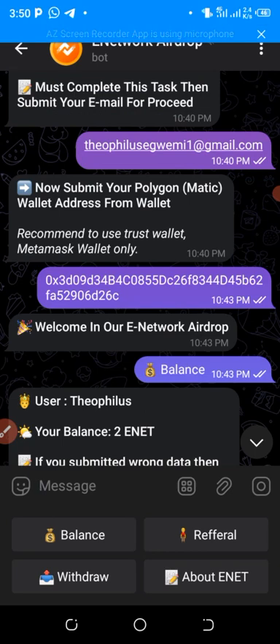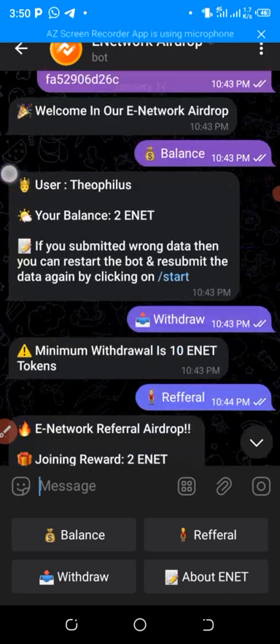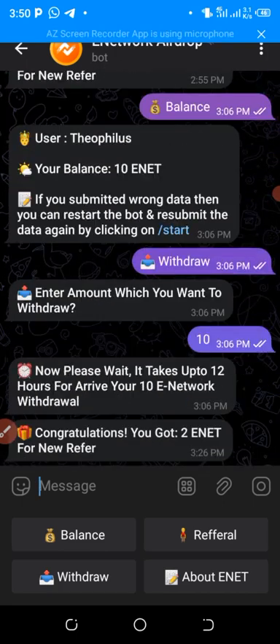They give you 2 free units after completing the tasks. When I tried to withdraw, they said I need to have about 10 units, and it will take up to 12 hours for the withdrawal to arrive in my wallet. So I'm going to wait about 12 hours before it enters my Trust Wallet. That's the update on E-Network and the new airdrop ongoing on SmartLayer network.